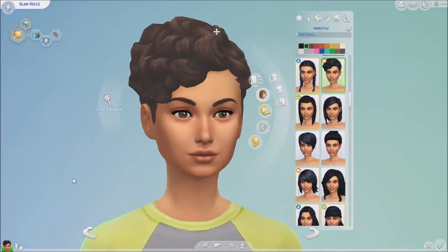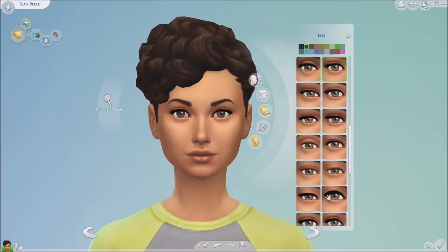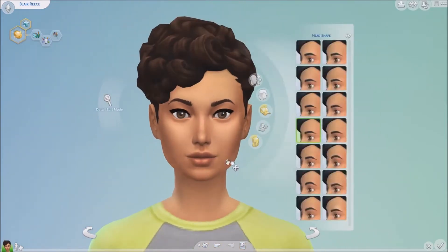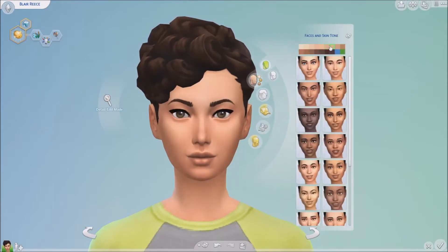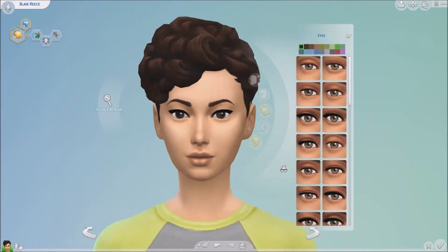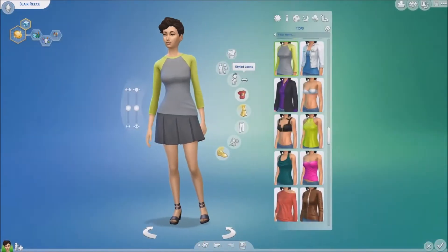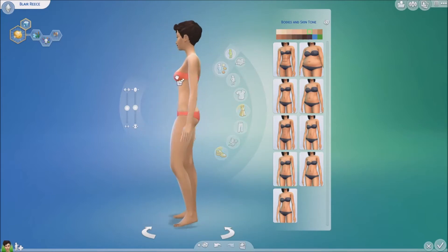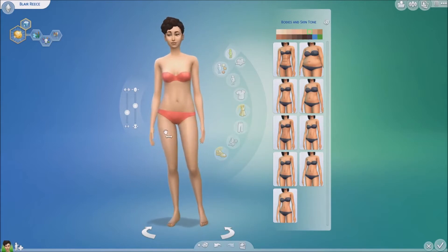Hi guys, welcome back to my channel for a Christmas red and green tag created by myself and Unicorn Mewee. We decided to create a Christmassy tag, and the rules — you can use them lightly — are that you have to create a sim. Any sim can be male or female, and the theme is you have to keep it red and green, because red and green are typically Christmas colors. You can use custom content if you want, but you don't have to. You can also make great use of the free holiday pack that EA gave us last year.